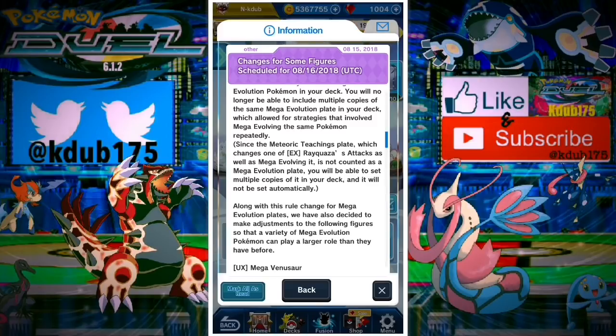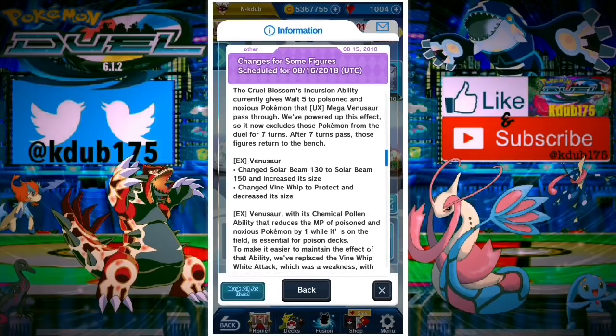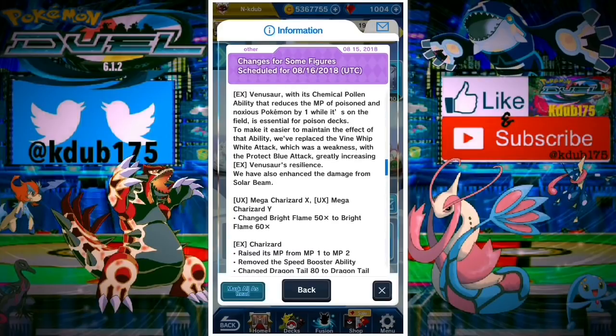If you're running three Mega Altarius, are you going to be given three Altaria plates or just one? It says for each mega form, so let me know in the comments what you think. Mega Venusaur is the first to get reworks — 150 Solar Beam. It used to give five weight to poison Pokemon if it moved over them, but now it's going to exclude them from the duel for seven turns. EX Venusaur is also going to get 150 Solar Beam and they're replacing Vine Whip with Protect.